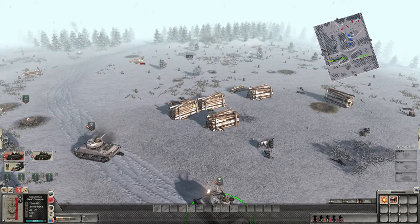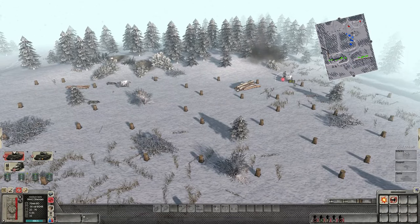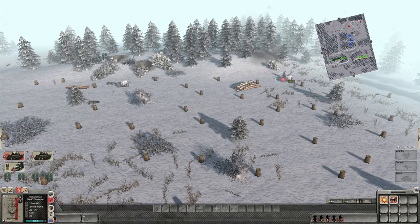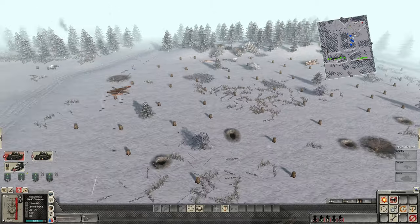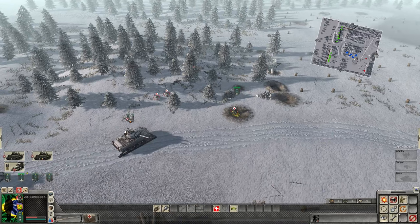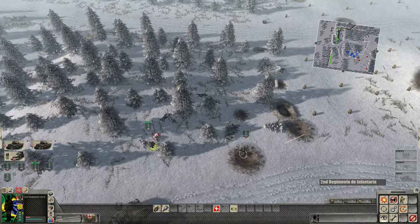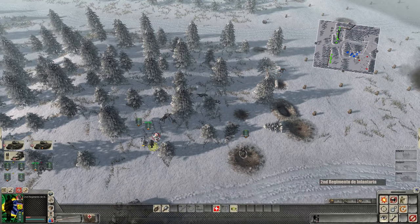Hit those AT guns. Put a shell right through next to that gun — one of them is eliminated. Next gun going down right now. Same troops are down again and again. Looks like we're going to take a loss of about five men on that attack.